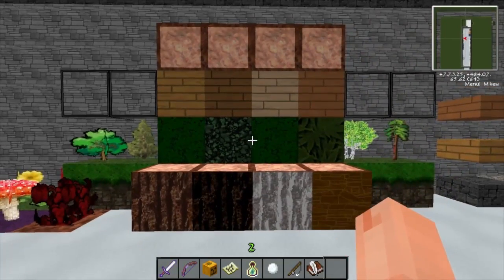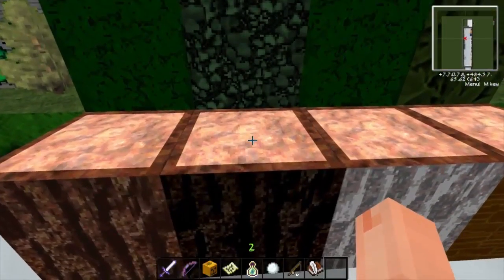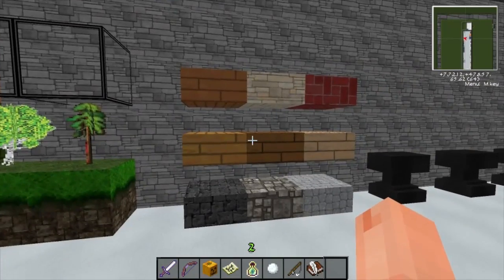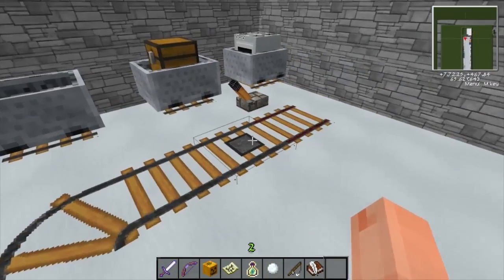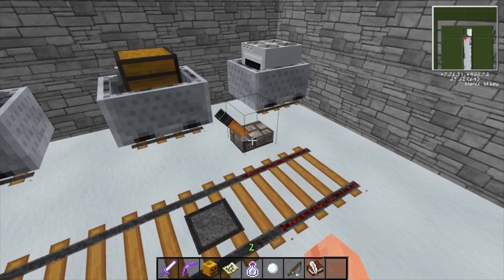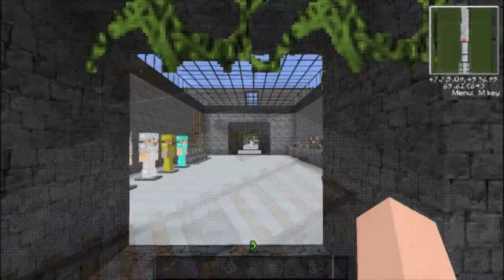We've got all the tree stuff. Not sure I really like those - or the pink inside, oh my goodness. And then we've got all the slabs and all of the anvils with all of the carts and all of the rails.